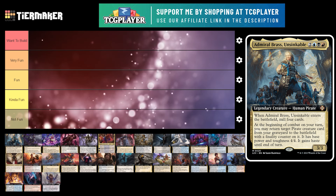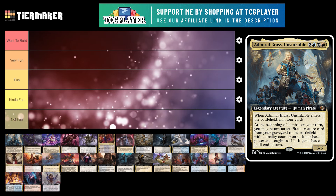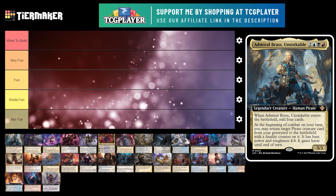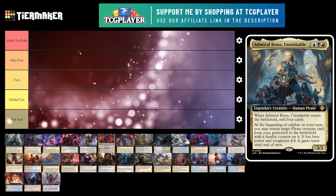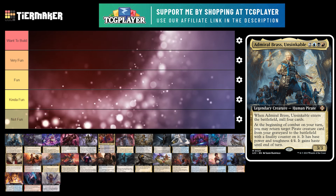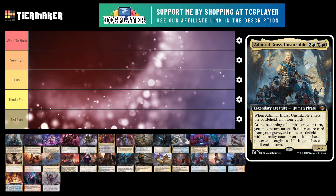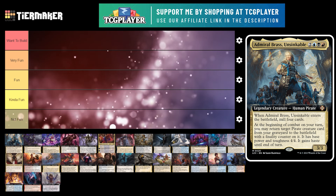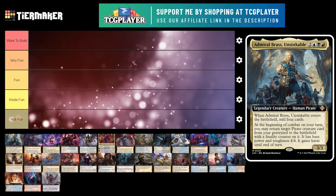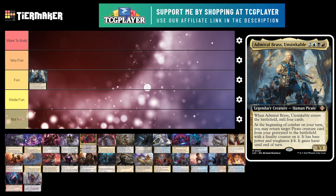Let's kick things off with Admiral Brass Unsinkable, from the Pirates Precon from Lost Caverns of Ixalan. It's 5 mana for a 3/3 legendary creature human pirate. From the ETB you mill 4. At the beginning of combat on your turn, you may return target pirate creature card from your graveyard to the battlefield with a finality counter on it — base power and toughness is 4/4, it gains haste until end of turn. It kind of reminds me of Scarab God with the finality counters. What's great with finality counters though, you can actually remove them — Hex Parasite or Vampire Hex Mage are two ways in black to remove counters. Also the Ouzeliths can be kind of fun because if you have any finality counters go on the Ouzelith, you can put those onto other players' creatures. I think this will be fun — I might move it up to very fun later, but right now I'm going to leave it at fun. It's a Grixis Pirate Reanimator deck, I think it's pretty cool.